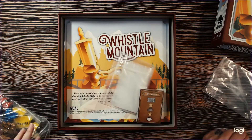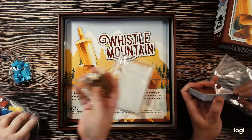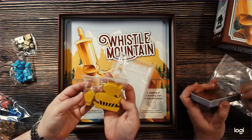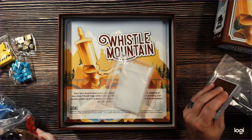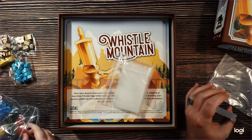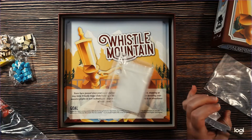We've got some what looks like raindrops or water droplets, some ingots, gold ingots. This is cool — a hot air balloon, a blimp, and a zeppelin. I guess these are the whistles for Whistle Mountain. And then we've got player colors: red, yellow, blue, and black.